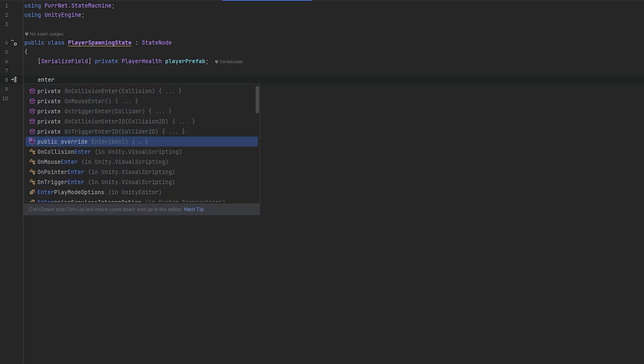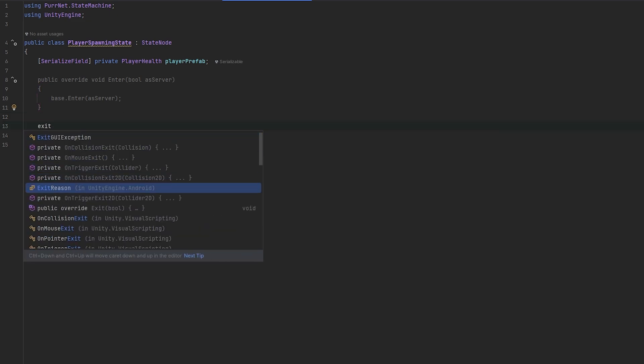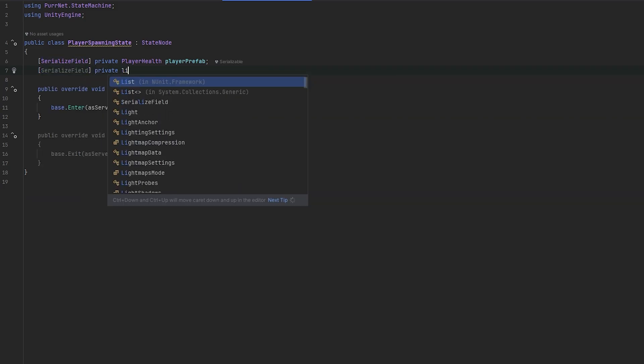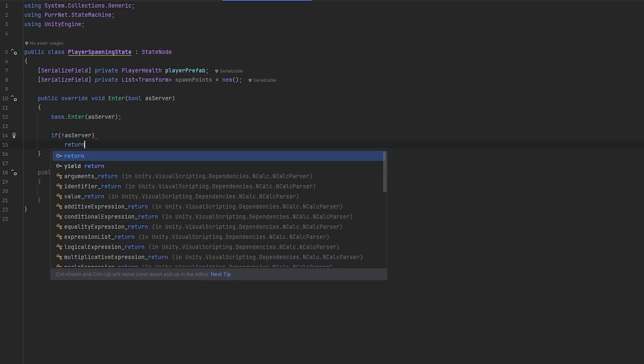With the StateNode we can override the enter method and the exit method — there are a few others, and I have a video on using the state machine as well as docs. What we know we want to do is: when we enter the state, go through all the players in the game and spawn a player for each of them. Let's say it's a free-for-all game and not worry about teams for now. We'll also serialize a private list of transforms to keep track of the spawn points. Now, if we are not the server we just want to return.